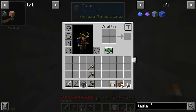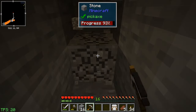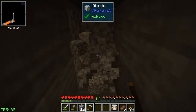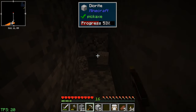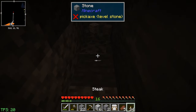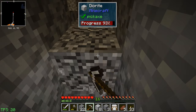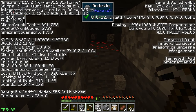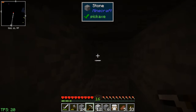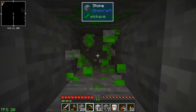We don't have vein miner in this pack, which would be nice for clearing larger areas. We're looking for teslatite and it should be around here somewhere - maybe we'll run into a cave system. I'm looking at the map and I see a pocket to the right, which would be west. Let's keep digging down.